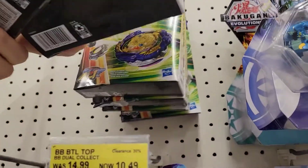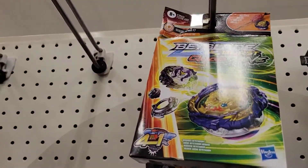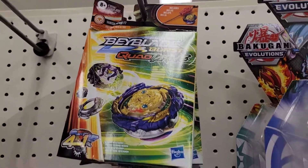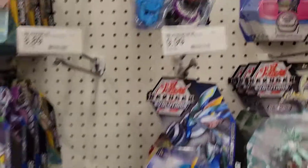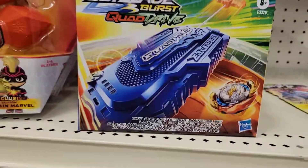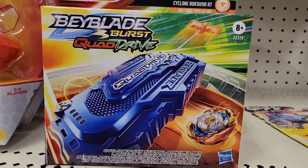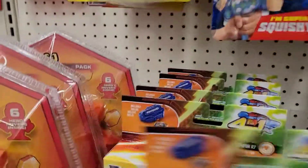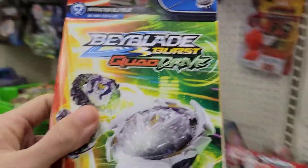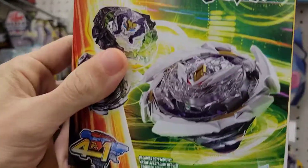Is this all they got? We got the Vanished Fafnir right there — Vanished Fafnir. And what is this — the Glide Roctivore R7, the four-in-one pack. I might pick this up, but I'm probably not gonna because it is a recolor.